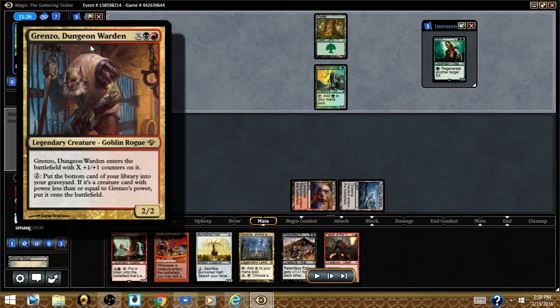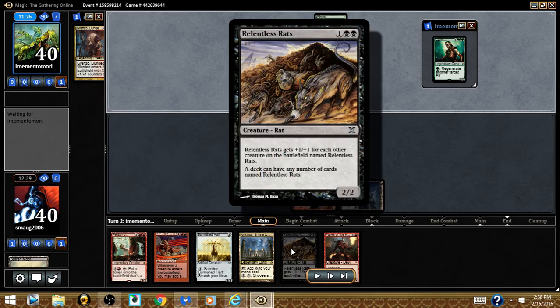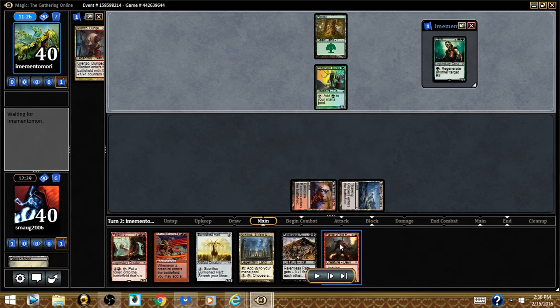So what Grenzo does: he enters the battlefield with X counters on him, and you pay 2 mana to put the bottom card of your library into your graveyard. If that card's power is less than or equal to Grenzo's power, you put it onto the battlefield. Everything in this deck is 2 power and under — we're playing Relentless Rats. Every Relentless Rats is 2 power, so you drop Grenzo and just pay 2 to storm the field with a billion rats. It's a very fun deck with a lot of good synergies.